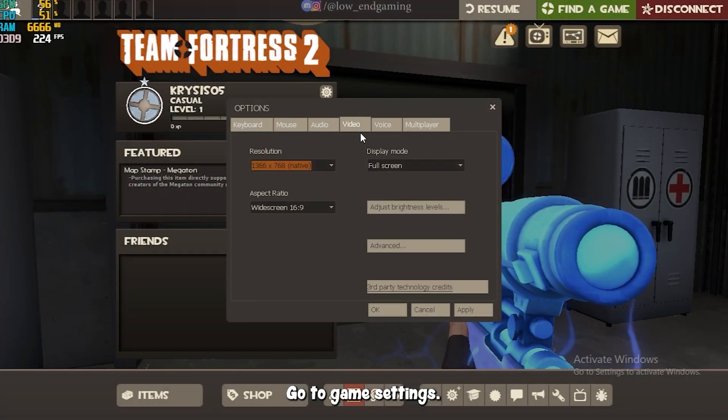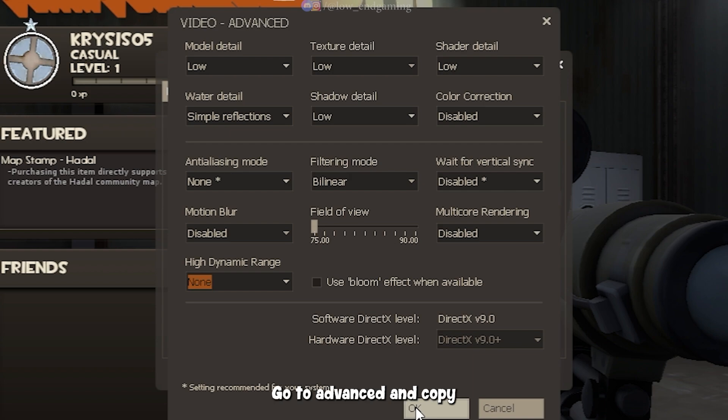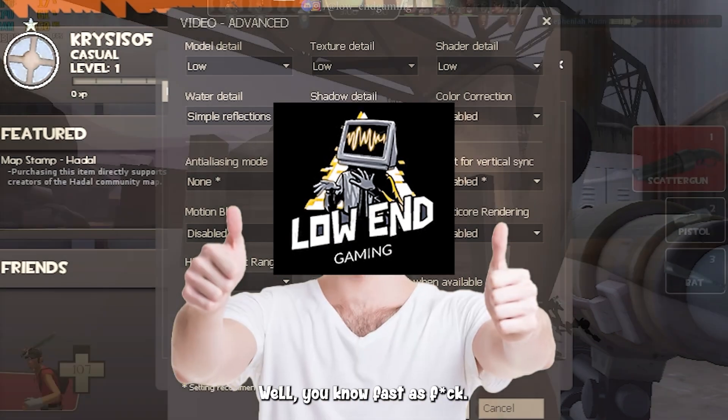Go to game settings. Keep the resolution of your choice, but keep the display mode to full screen. Go to advanced and copy the settings shown on the screen.